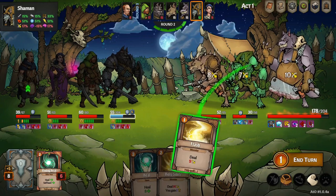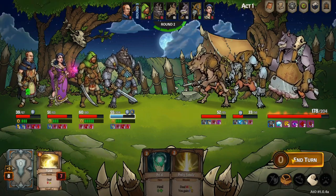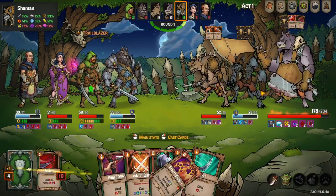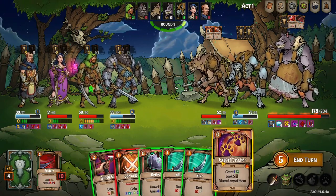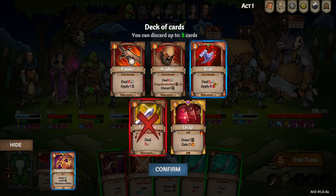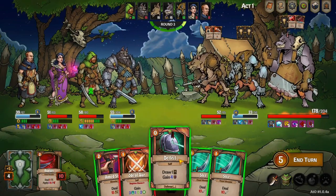This guy's getting low enough I think I can probably focus him down. The real thing I'm worried about is him summoning another minion. Expert Tracker for our big boy here — draw, gain, yes. I'd actually like a little more defense in the next round.